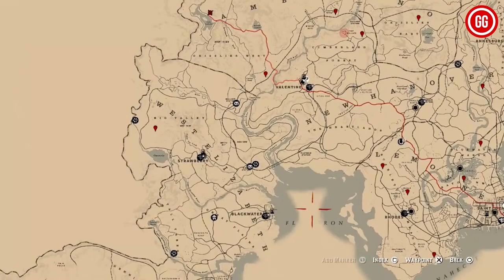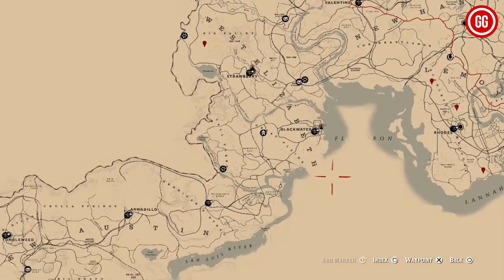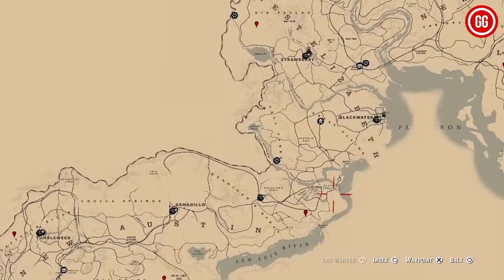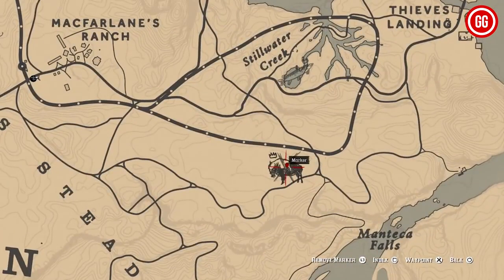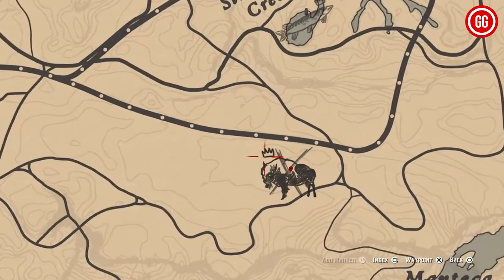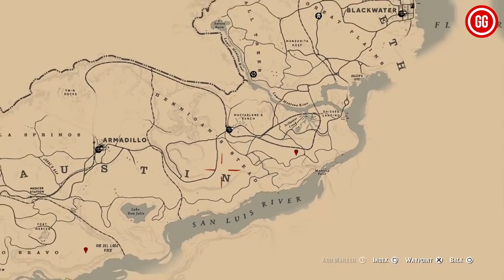Following that, you'll find the legendary pronghorn, a great addition to your legendary animal collection. Last but not least, all the way down near Tumbleweed to the left, you'll encounter the legendary cougar. For reference, you can find the legendary Tatanka Bison near Rio del Lobo Rock, close to Stillwater Creek.